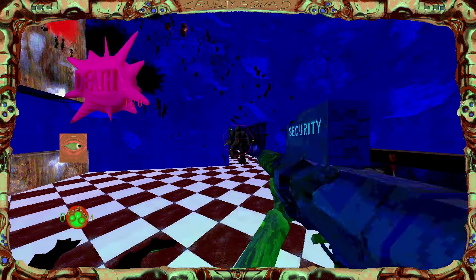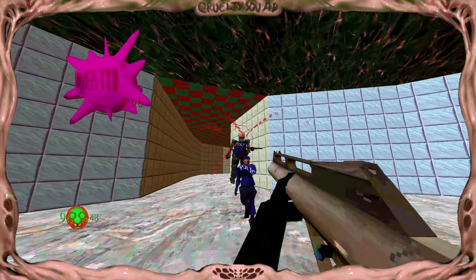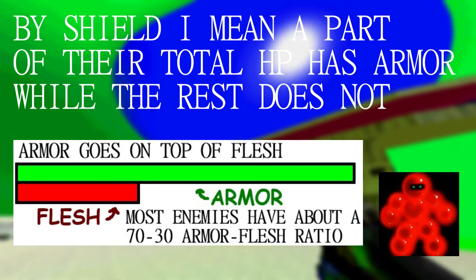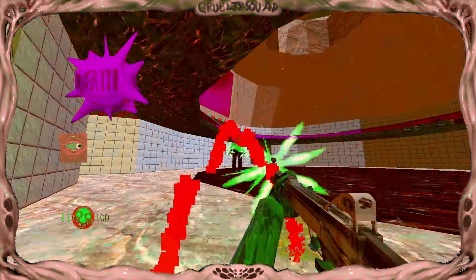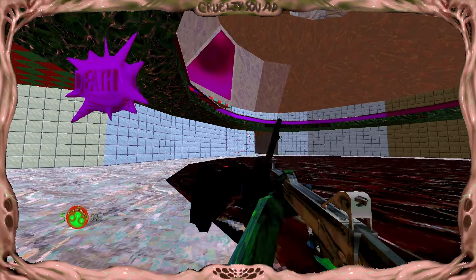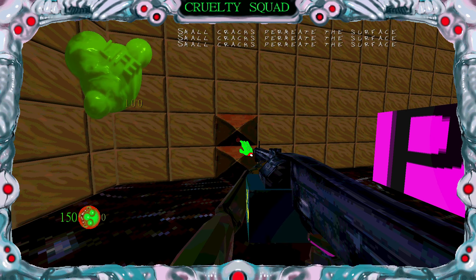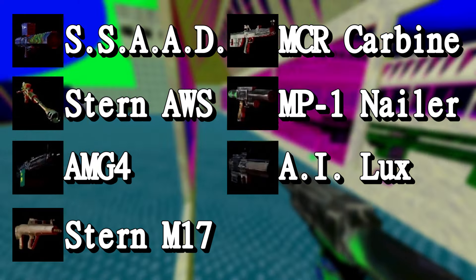Armor in Cruelty Squad can be broken by explosives and specific weapons with AP ammo. Armored enemies have a kind of shield that you can break, allowing you to deal damage to them with normal weapons. You can tell whenever this shield breaks because instead of shooting sparks the enemies start bleeding. By the way, locked or broken doors can also be destroyed with AP. These are all the armor piercing weapons in the game.